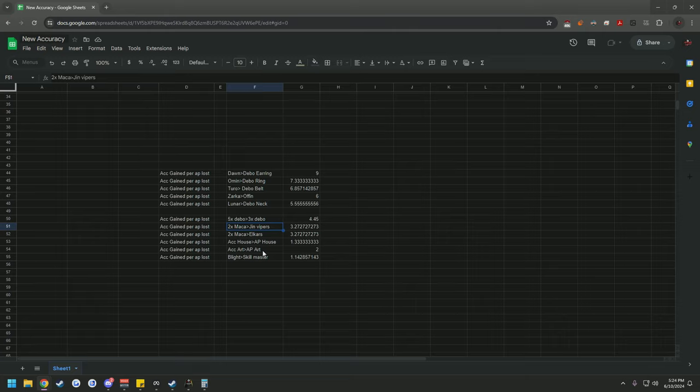Accuracy House buff — 20 accuracy in exchange for 15 AP — no shot would you ever consider that 1.3 accuracy gain per AP loss. Accuracy artifacts are the same: 8 accuracy for 4 AP, no way. Blight vs. Skill Master is so bad it's a rounding error. Overall you will no longer be running accuracy anywhere other than accuracy accessories. The ratios are terrible — literally one third the efficiency of a Dawn.